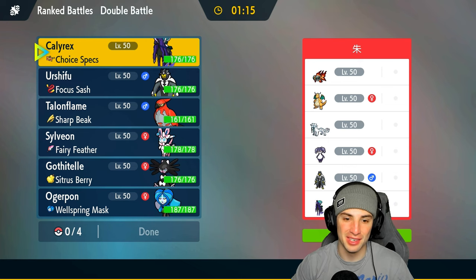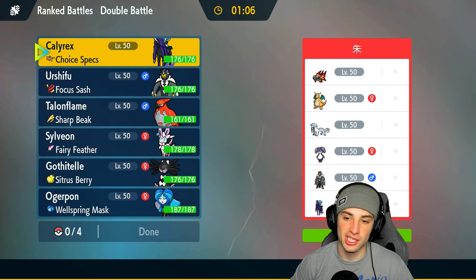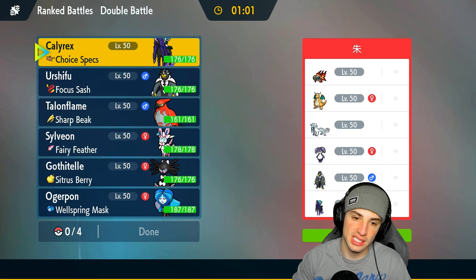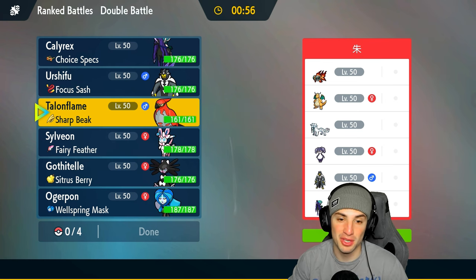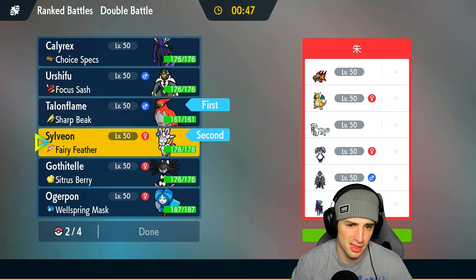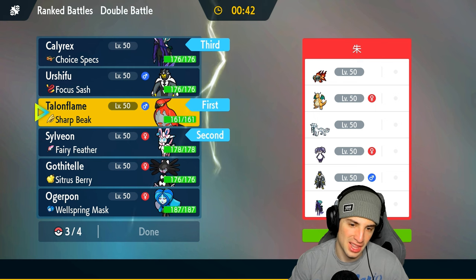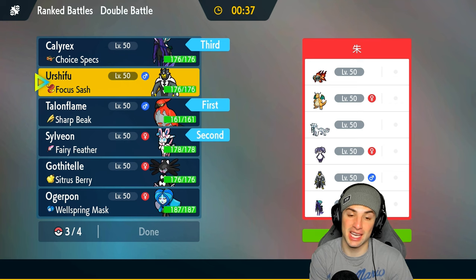Moving on to match two. I would love to get Sylveon out there even more — it's going to be super effective against a few Pokemon. They got Chi-Yu, Dragonite, Shenpao, Urshifu, Indeedee, and Shatterpack. First-turn priority and speed control stand out. Talonflame is going to be our best buddy for both — Tailwind and Quick Guard. I'm going to lead Talonflame and Sylveon, Calyrex in the back, and last but not least Urshifu.